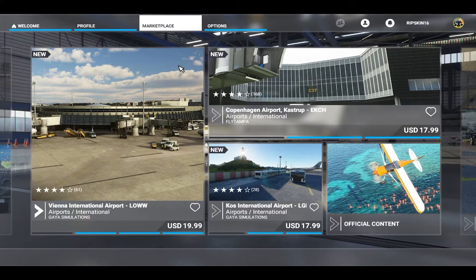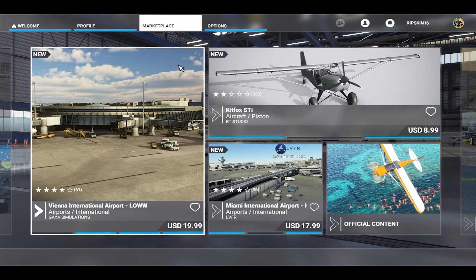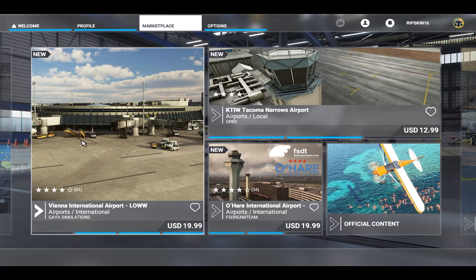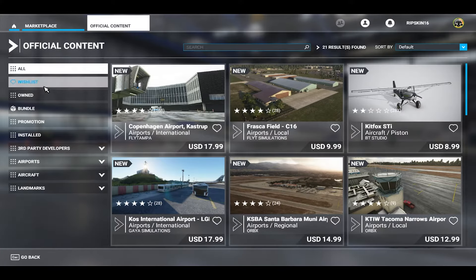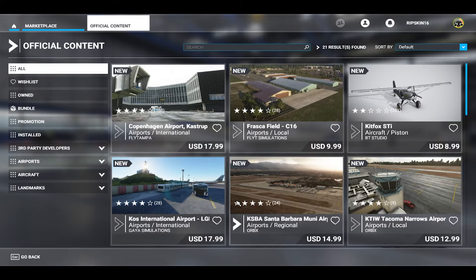Next is the marketplace, and honestly this is probably one of my largest disappointments. This is the official marketplace of the game - there's not really another one anywhere else. They've got a bunch of categories, you can wishlist things, it has some neat ideas with airplanes, airports, and texture packs, and I like how people can rate them.